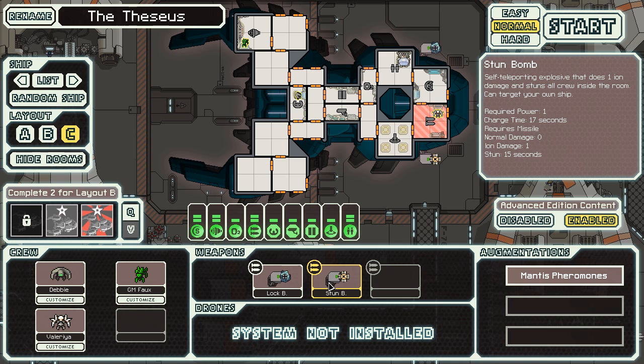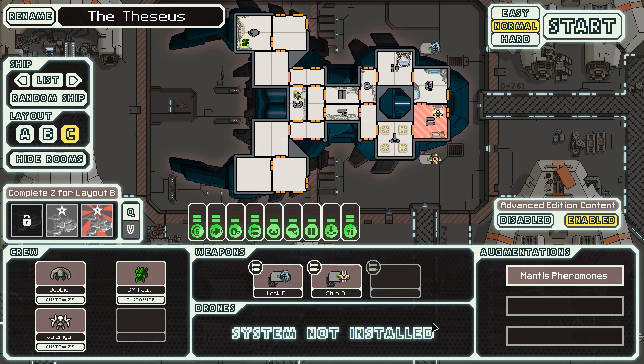One important patch note: you now have no chance of dodging bombs when you hit yourself. Before, I had to take the person off the piloting seat so heal bombs would miss my own ship. Now that's not the case — they'll still miss the other ship though, so that's good to know.